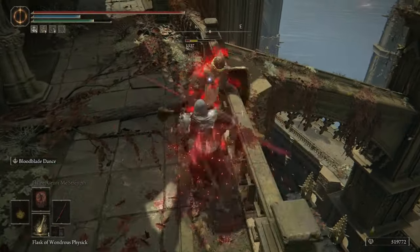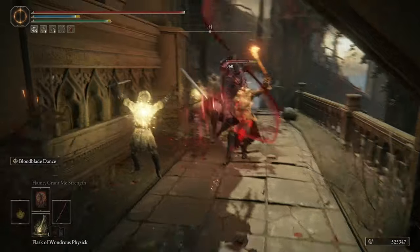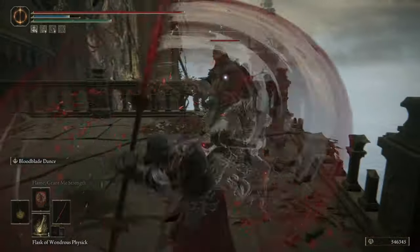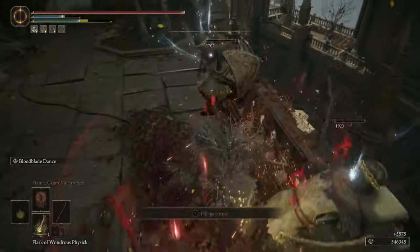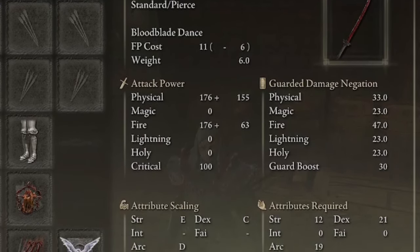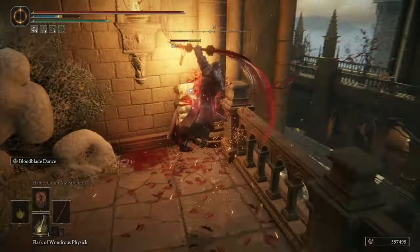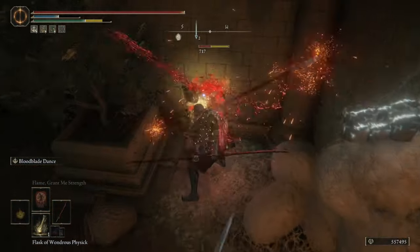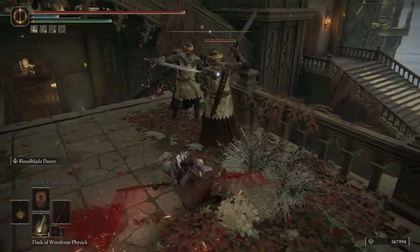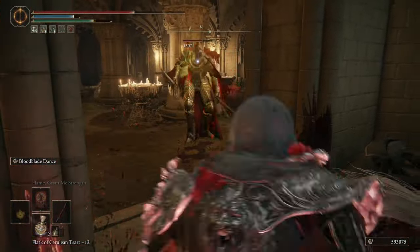The weapon we're using, Eleonora's Poleblade, has a fantastic Ash of War called Blood Blade Dance. This is going to hit your enemy in rapid succession, causing them to almost be stunlocked, and you're going to be building up Blood Flame and Hemorrhage on your enemy, thus proccing your Talismans and some of your armor. This weapon has physical damage of 176 plus 155 and fire damage of 176 plus 63, with attribute scaling of E in Strength, C in Dexterity, and D in Arcane. It also has Blood Loss at 72, meaning you'll proc it within about four slices in your Ash of War, and using your Heavy R2 spin you can proc it in essentially one combo.